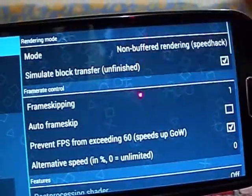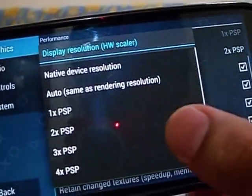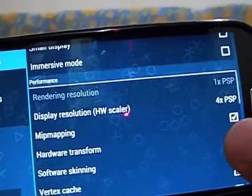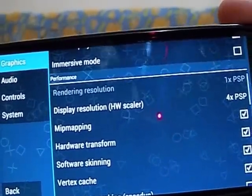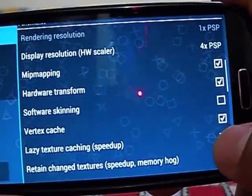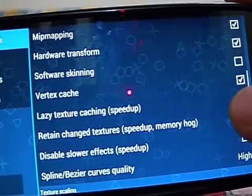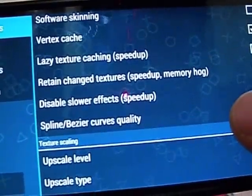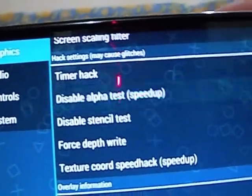Change the display resolution to 4x PSP. For some low-end devices, changing the resolution to 4x PSP may cause issues, so just leave it at the default 2x PSP if that happens — but I recommend trying it at least once. I'm going to uncheck Software Skinning, enable Lazy Texture Caching, enable Retain Changed Textures, enable Disable Slower Effects, and change Spline/Bezier Curve Quality to Medium instead of High.